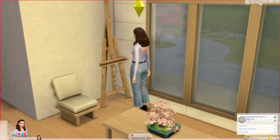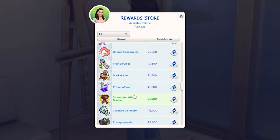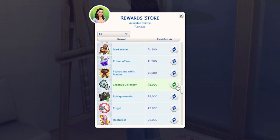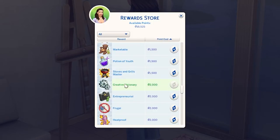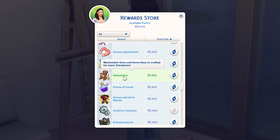There are also rewards you can purchase in the reward store to benefit your sim's creative endeavours. The creative visionary reward will increase your sim's chances of producing masterpieces if they are a high level painter. Masterpieces can sell for a few thousand simoleons if you're lucky. Also, the marketable trait will allow your sims to sell their artwork for more money.